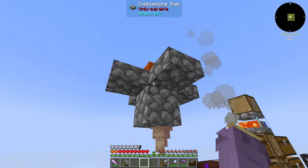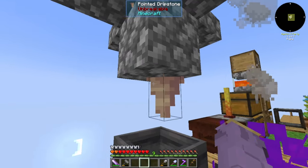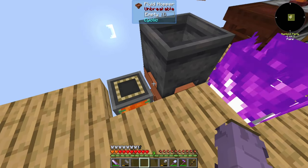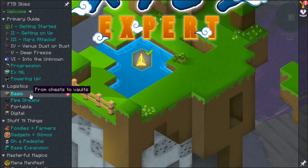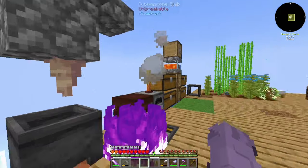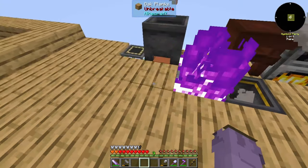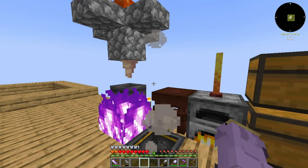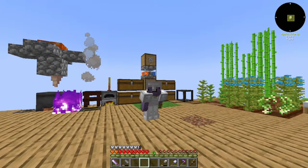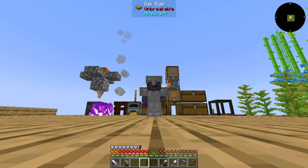We set up a dripstone lava generator. We made another bucket of lava in the mixing cauldron and placed it on top of a block with dripstone underneath pointed into a cauldron. The quest also gives a fluid hopper, and another quest gave a basic fluid tank. So this drips down through the fluid hopper right into the fluid tank — we already have a free bucket of lava passively generating. We'll expand this later until we get a better lava source. That's going to end off today's episode.